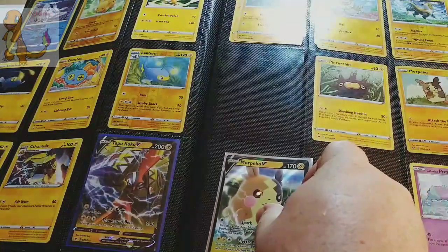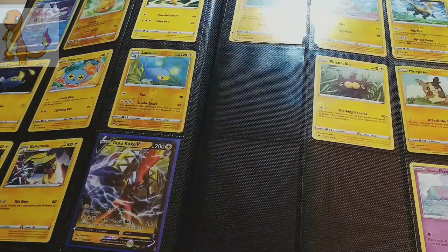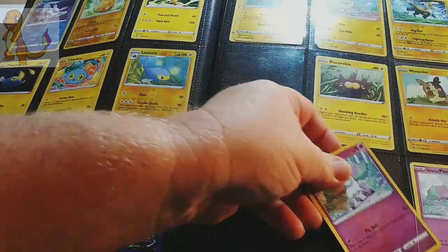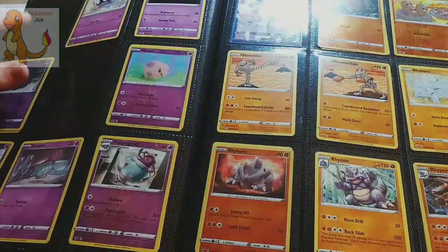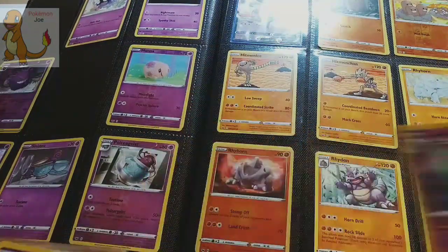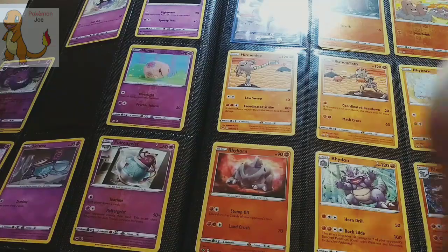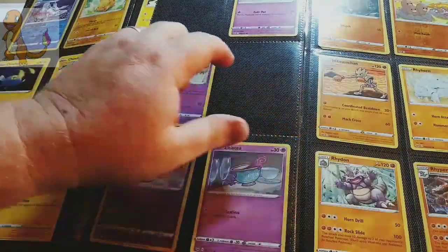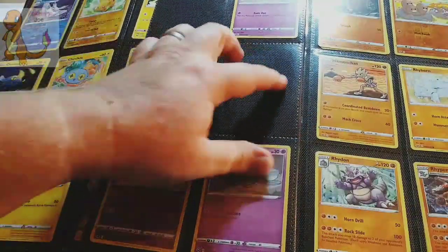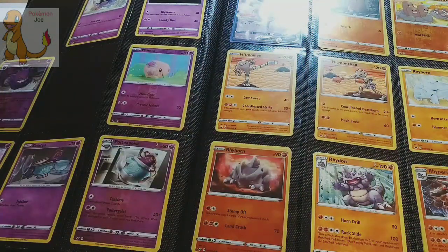The next one goes right here, but it's not a Dollar Tree entry, so it's not getting added. We do have a Reverse Holo Ponyta, which is going to go right there - we already have the Dex entry one. The Galarian Rapidash, we do not have the Dex entry, but again, not Dollar Tree. Poltegeist, we already have the Reverse Holo for it. We are missing just a couple of cards over here, but they're in the back of the binder. This whole page is completely full, and we do not need Reverse Holo Rhyperior.